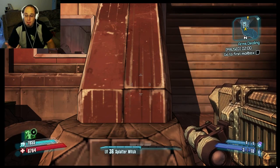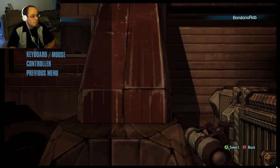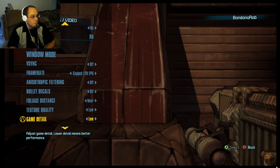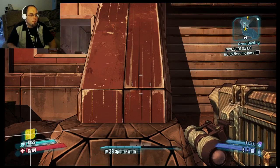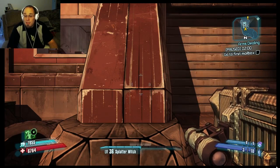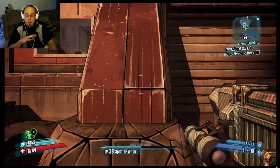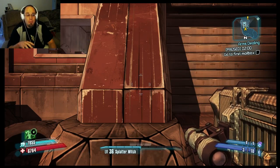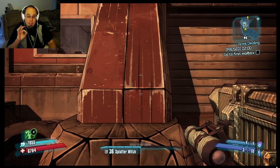Here's Borderlands 2 with a low texture setting. And now the exact same image with a high texture setting. You'll notice that all the lines on this girder in front of me have gotten sharper — everything looks less blurry and less pixelated.